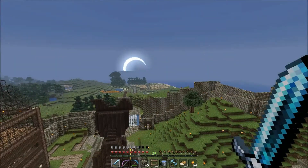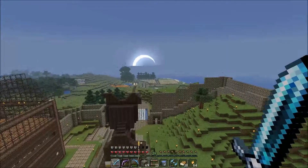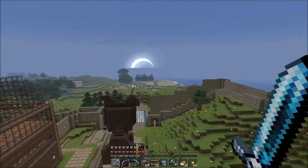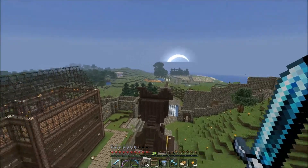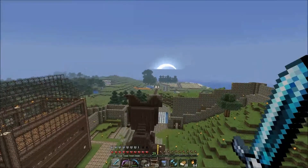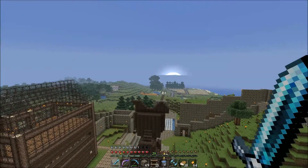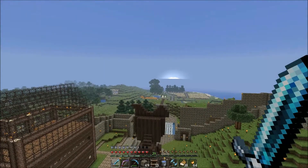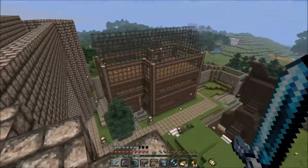If you look out in that direction, you can see our farmland — I still have to build the farmer's house, which is going to be in there where the wheat is growing. There's also some melons and pumpkins there, there's going to be a proper cacti farm, and it looks like some of those trees I've been planting have gone absolutely out of control as per usual, so I'll have to take care of business there.